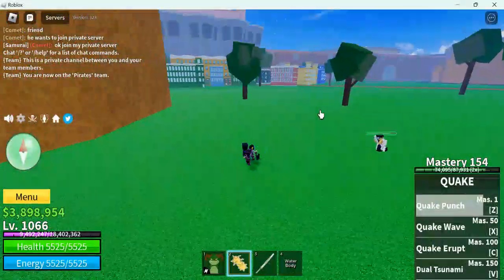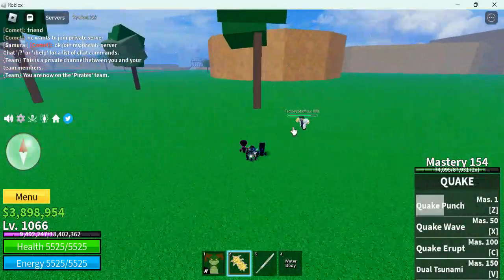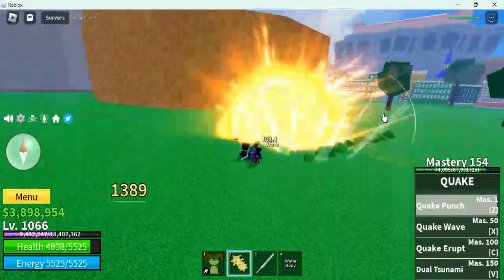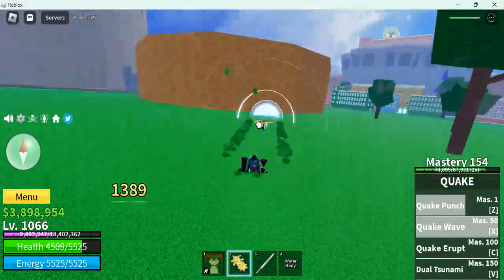Alright, Quake Punch. And now from the side. Quake, that'll work. Flash Step is so useful. Quake Punch.